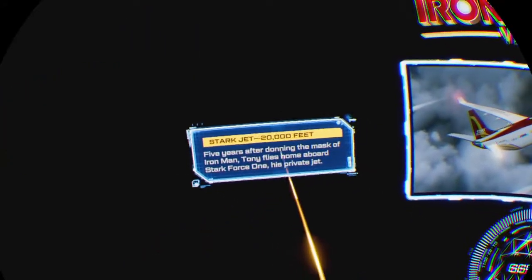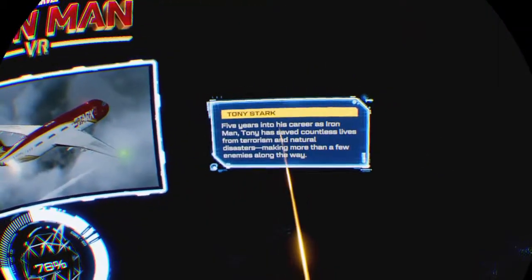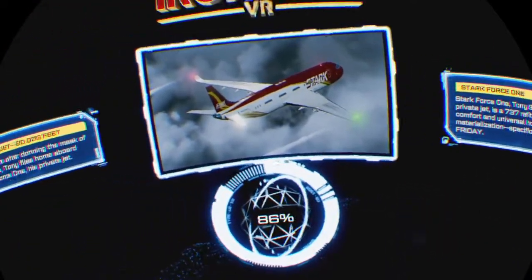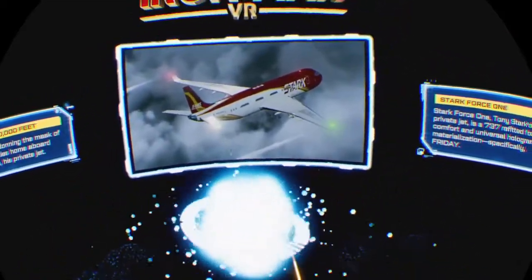Here's my Iron Man suit. Now we're loading the next part — Stark Jet. Five years after donning the mask of Iron Man, Tony flies home aboard Stark Force One, his private jet. I think this is basically how Iron Man was in the first film.